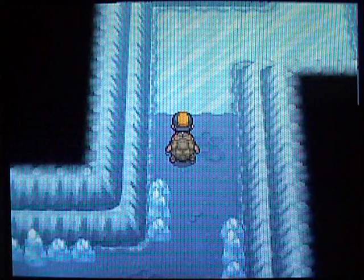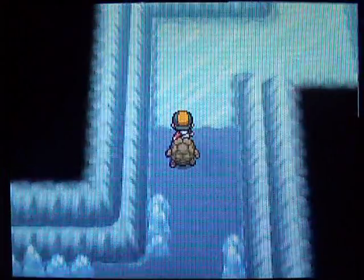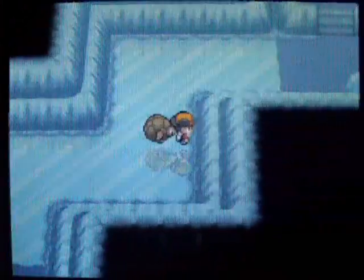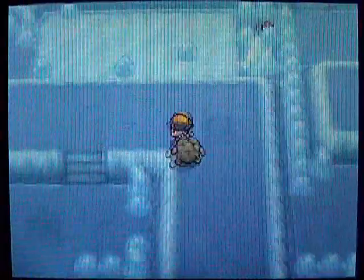You can get Swinub, Jynx, and Delibird in here, along with Zubats and stuff. Delibird is an awful Pokémon, I would not recommend it. Jynx is decent — it's Psychic and Ice. Swinub's the one I'd recommend the most. It will become a Mamoswine, which is a Ground and Ice-type, which is a very good Pokémon. So if you're willing to train a Pokémon this late in the game, that's what you can catch in here.